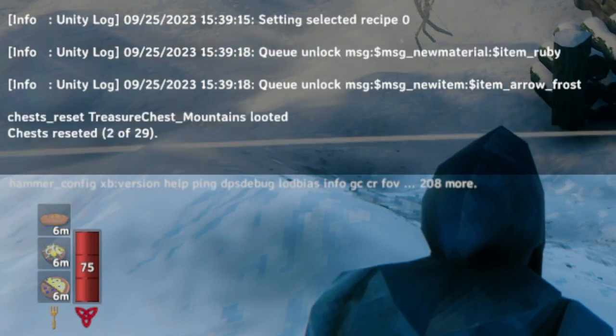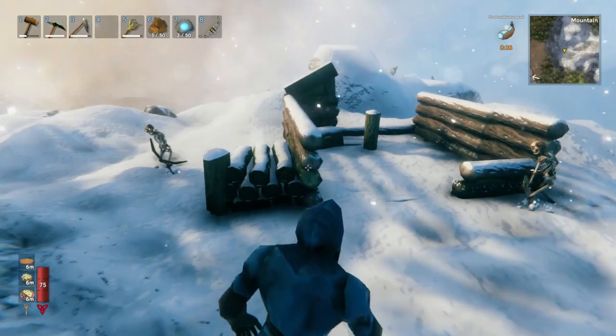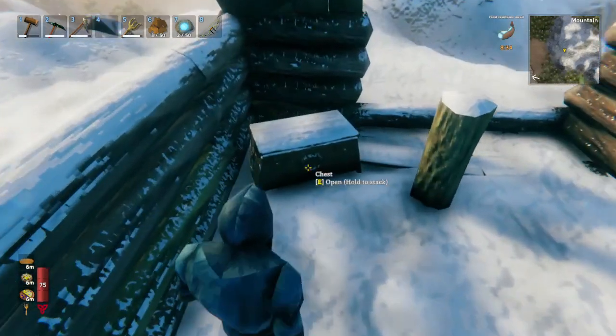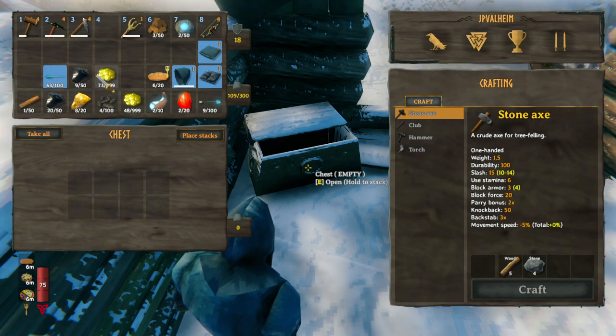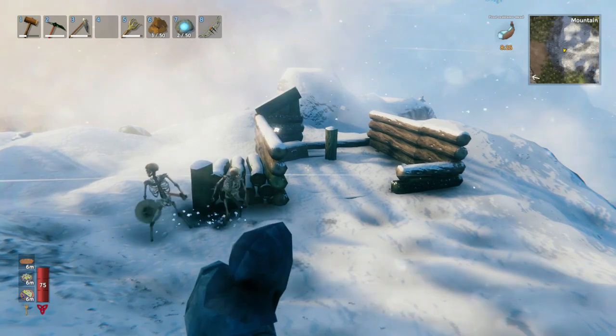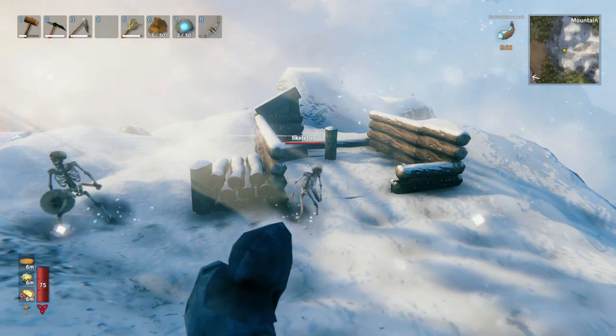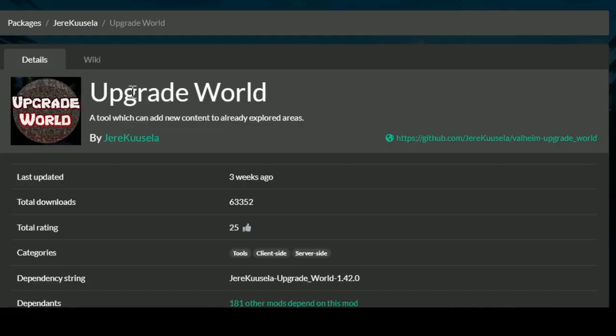So we run the command, and you can see that two chests got reset. If we run forward — boom, look at that. It got re-rolled. There's more obsidian and coins. So you can use this mod to re-roll chests that have already been looted, or to re-roll chests that haven't been looted yet. This mod is honestly way more than I can just cover in one video; this is just a short explanation of how you can use it.